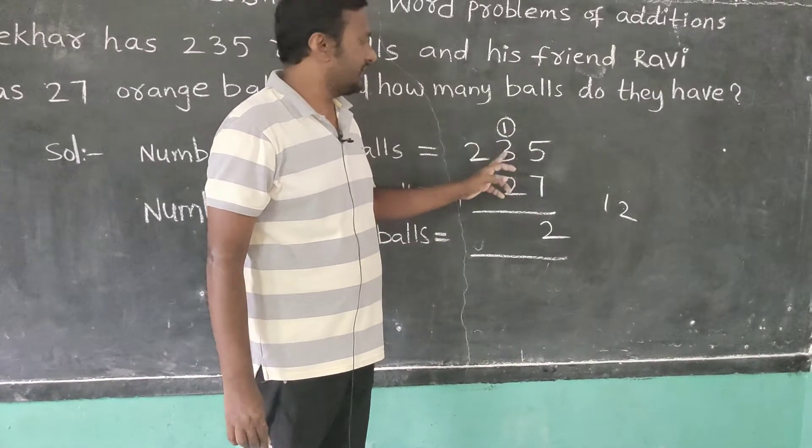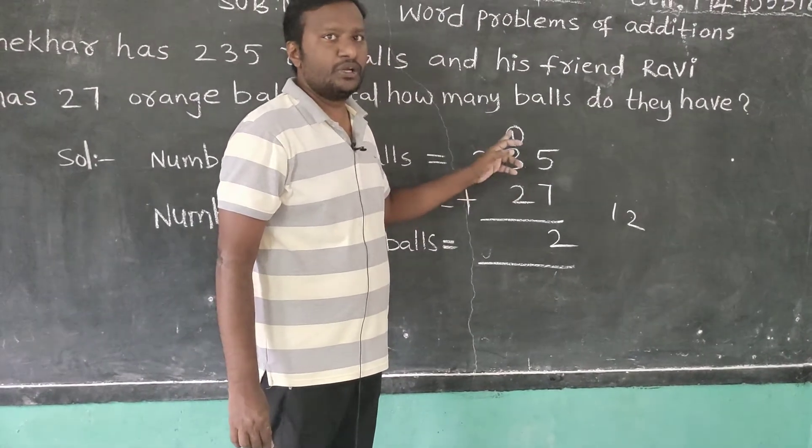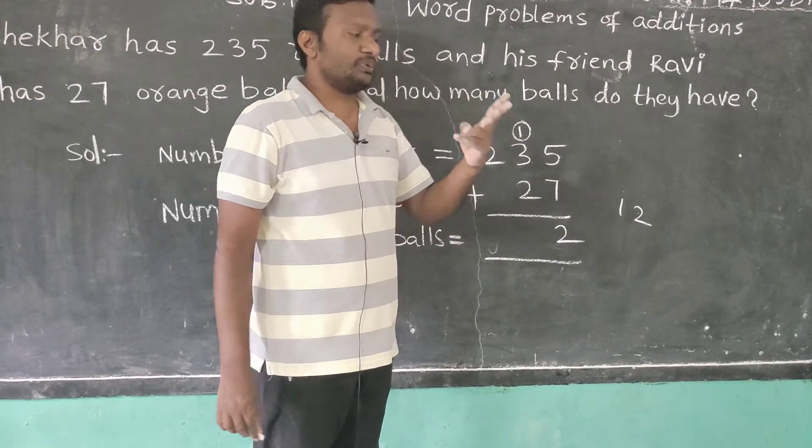First, the greatest number is 3. Keep 3 in mind, count with 1: 4. Then add 2 more: 5, 6. So the tens place gives 6.